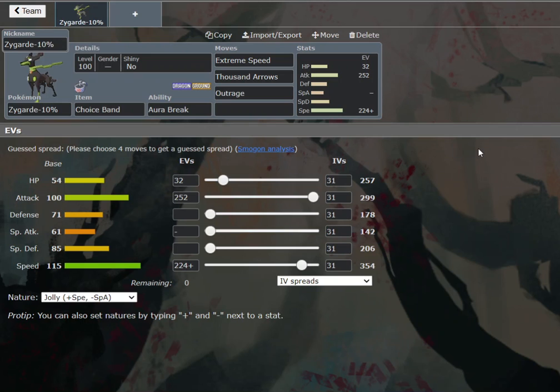Its 54/71/85 bulk is just very poor relative to where Zygarde 50% was, and this leaves it a lot less effective. It does have a niche in lower tiers — last generation it was quite good in RU, especially with Choice Banded and DD plus Z Dragon sets. But this generation I'm assuming it's going to fill a similar role in lower tiers; it just isn't as good in an overused setting.